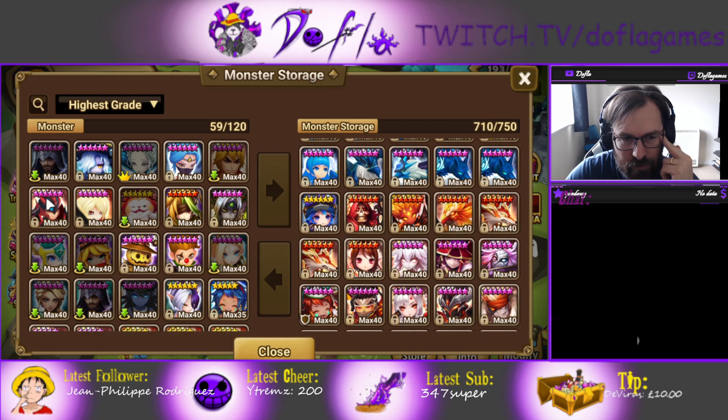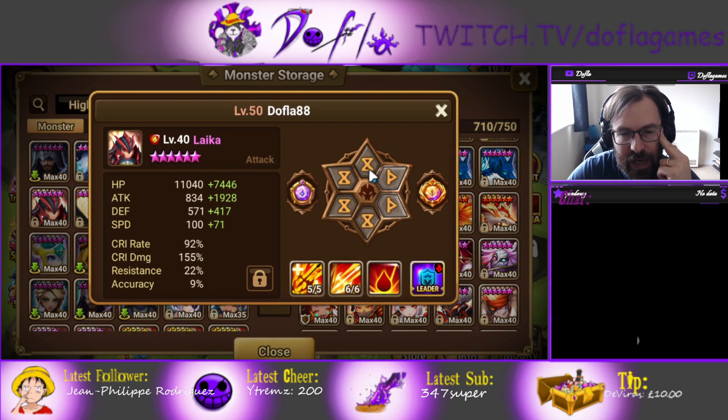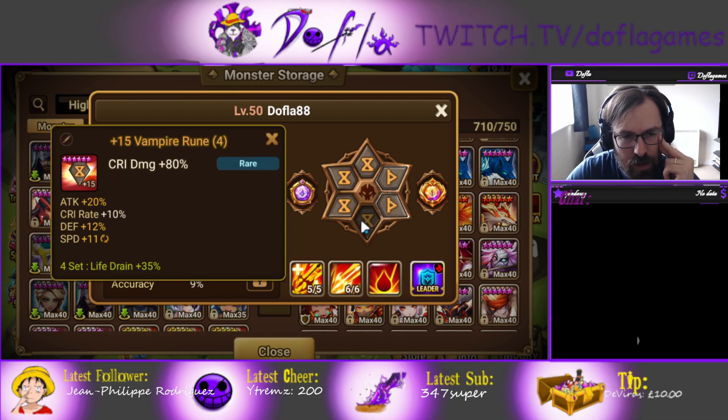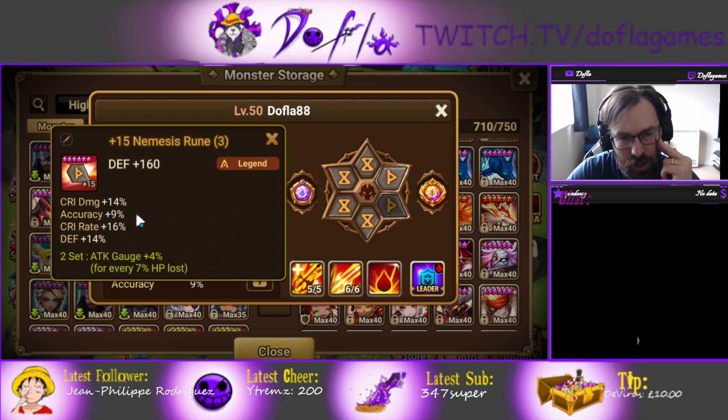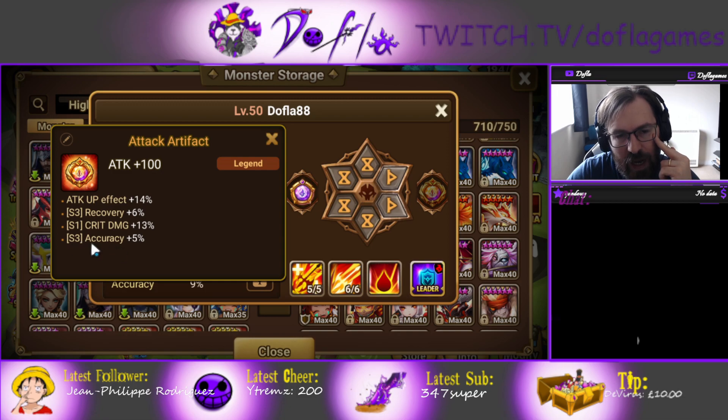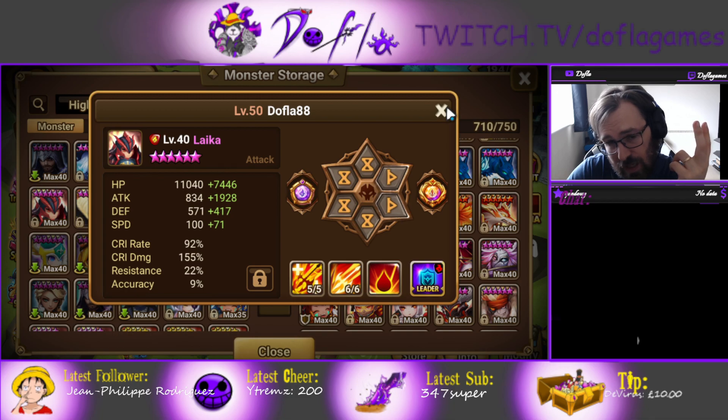We have Laika, on Vampire Nemesis. You don't need Nemesis — you can go Blade. Try to get 100 crit rate, so Blade actually works fine. It's attack, crit damage, attack — not even grinded. I should go HP on slot 2, but I see it's Ancient so I'm not going to grind it. Crit damage lines are the best for Laika. Accuracy is not needed. Recovery on skill 3 is pretty good, though I could change that for crit damage on skill 2.